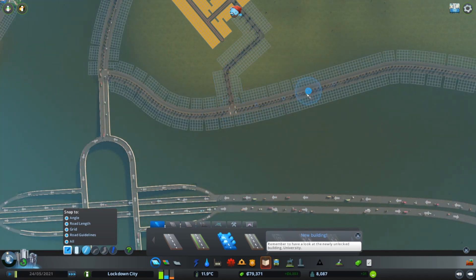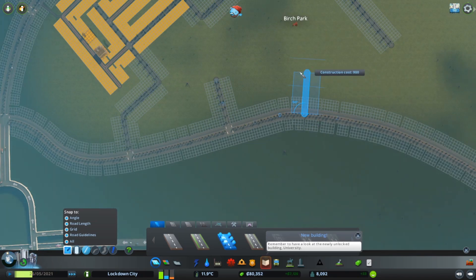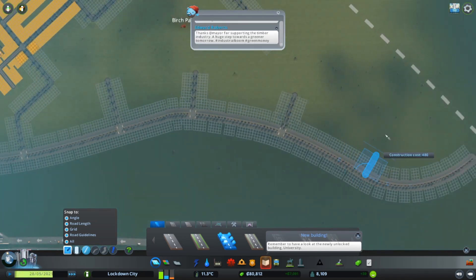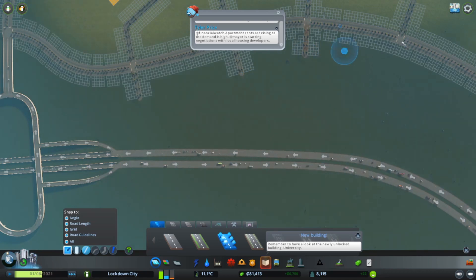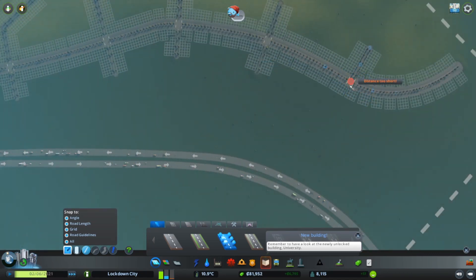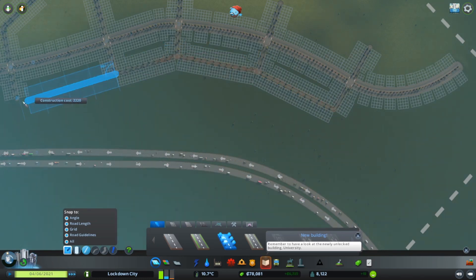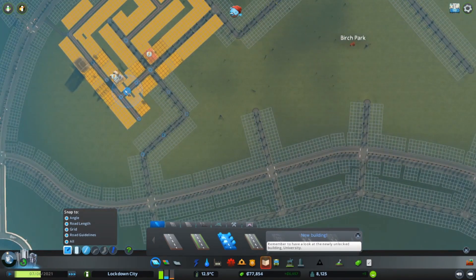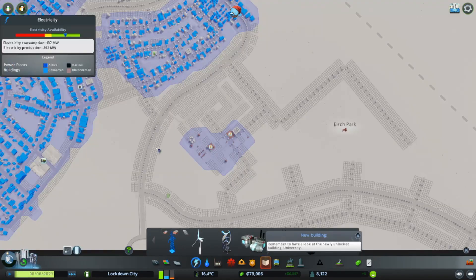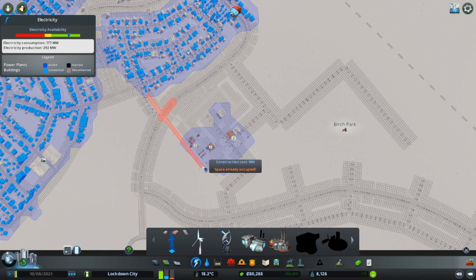We are now going to create some access points — always nice to make your access points before you have to destroy houses. And they can go both ways. There we have the makings — we have farms! We don't have electricity yet, but that will not be long in coming. We shall link that up like so.